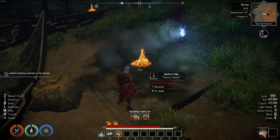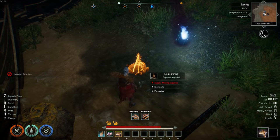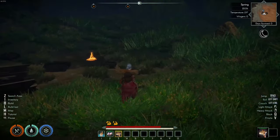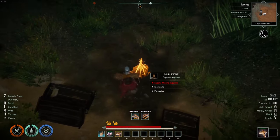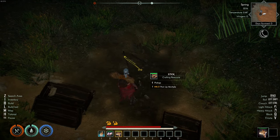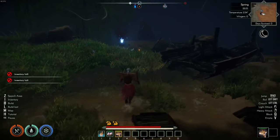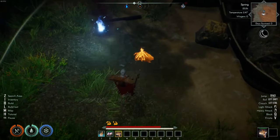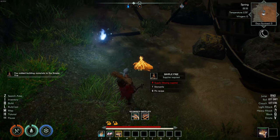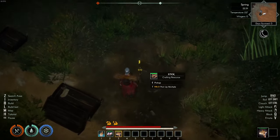Supply — missing supplies. What supplies do you need? Requires more twigs and more fiber. I just built that one over there. Can I dismantle this one? Yes! Now I can pick up these sticks. Inventory's full. Can I put the sticks back in this one? You could add building materials to a simple fire. Missing supplies — I just had one. I'll pick up this one.